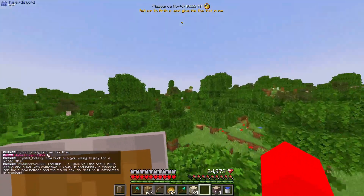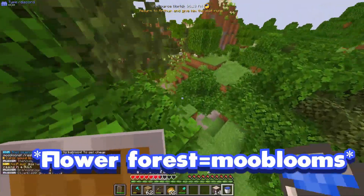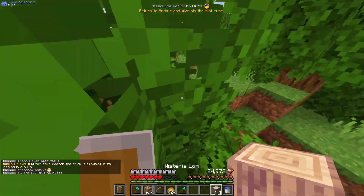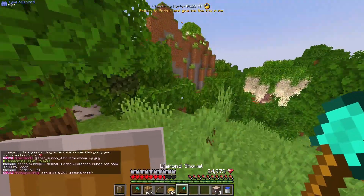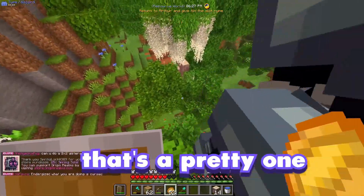There's no biome? Oh well, I see more trees so we'll just make our own biome. Wait, I think we'll find the mooblooms — I found a flower biome! TP, TP, TP. Okay wait. Look — ooh, wait, that's a pretty one.